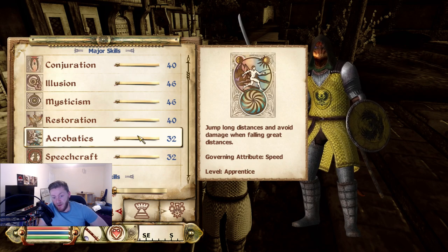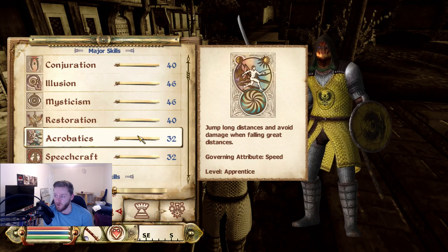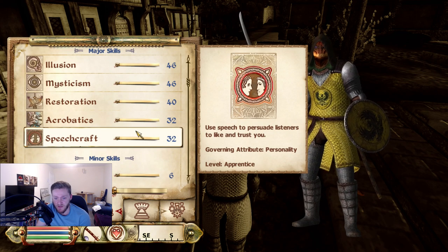Now here we have Acrobatics — another thing that doesn't exist in Skyrim. It basically affects your ability to jump high and further. You may think that's kind of useless, but I can't play Oblivion without Acrobatics. It's very useful to just get around the place and dungeons better — you can escape enemies easier, skip certain rooms, get access to better loot, or get to chests earlier. You can also use it to close Oblivion gates faster as well.